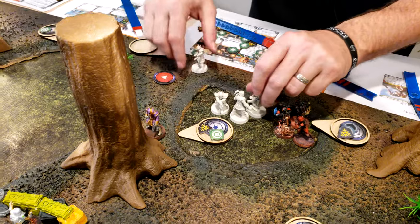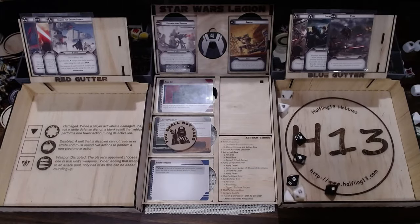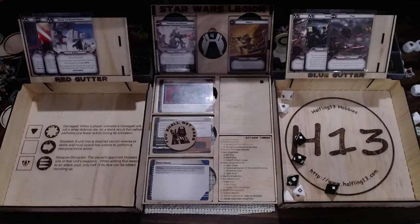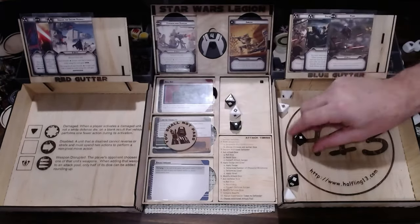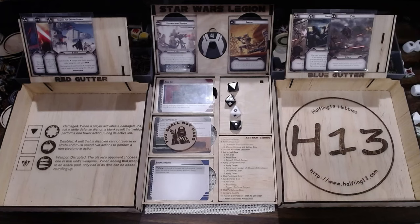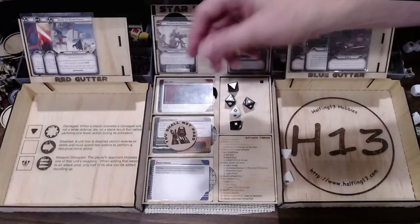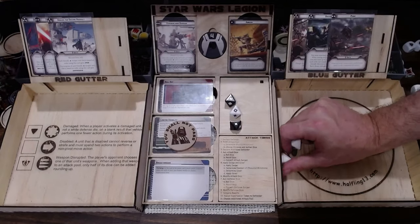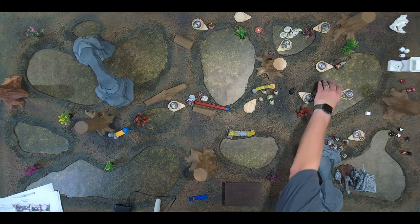We're going to move out to here and they're going to shoot at the E-Web. They don't surge — one, two, three hits. They do have an aim so four. They'll reroll three because they have Precise One — get another hit. So they're suppressed and light cover, two away, three dice. Save one. I've been surging them this whole time on the attacks — the defenses they do not. I've been rolling successes each time. So that's dead.